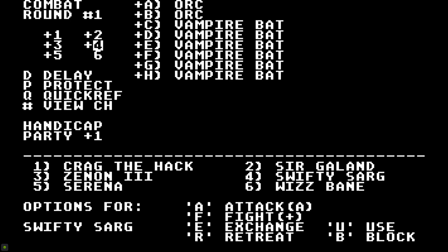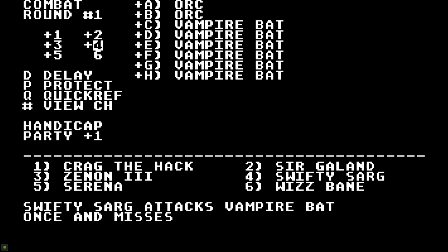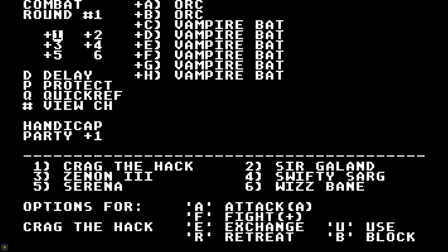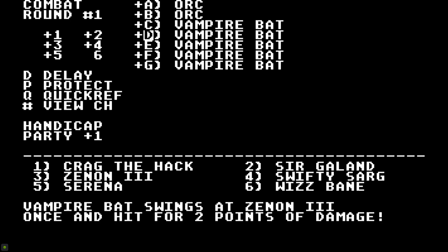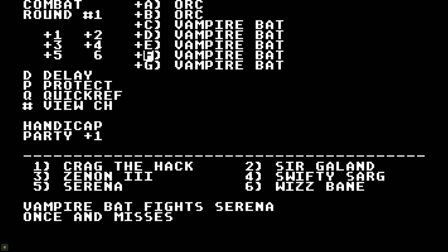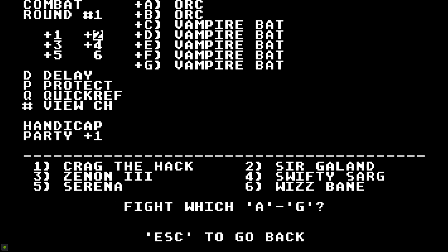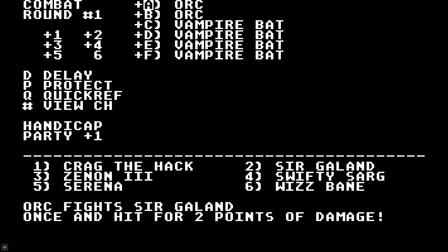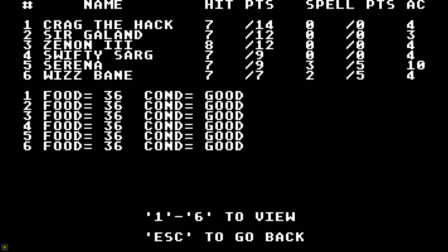That pretty much covers Might and Magic — now let's touch on some of the unfun parts you might run into as you play. To start out, poison is extremely problematic. Your cleric needs to get to level 7 to learn the Remove Poison spell, and before that the cost to cure it at a temple is a pretty hefty sum. It honestly felt like I might as well just reload if I got poisoned, unless I got an upgrade recently. Thankfully, level 7 doesn't take long to achieve, but in the early game, that's all you'll want.